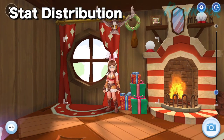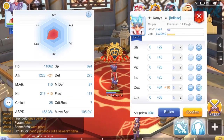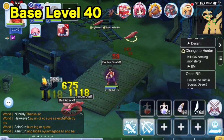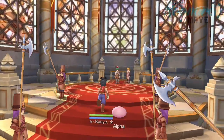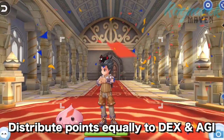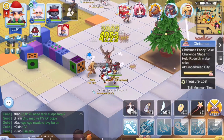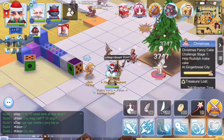Now let's discuss how to distribute the stat points. Once you have changed your job into an Archer, you first need to allot points on Dexterity, since you will mostly rely on the Double Strafe skill for farming, in which the damage is reliant on Dexterity. You can also add a little bit of Agility for flee and to hit faster with your auto attacks when you're out of SP. At base level 40, you may have the following base stats: 25 points on Agility, and the remaining points on Dexterity. Once you have changed your job into a Hunter, you need to distribute points equally to Dexterity and Agility since you will be relying more on auto attacks than Double Strafe for farming.